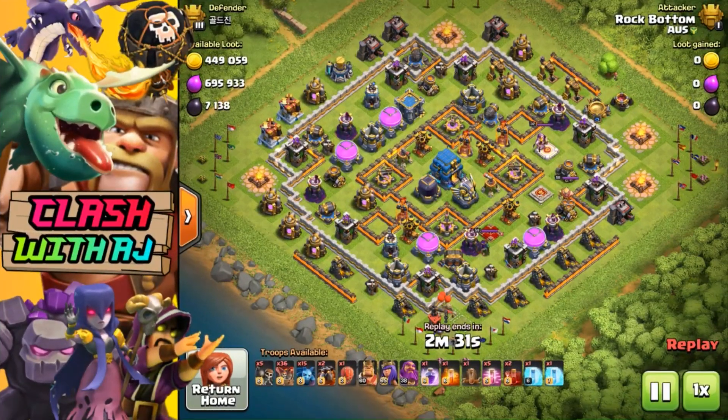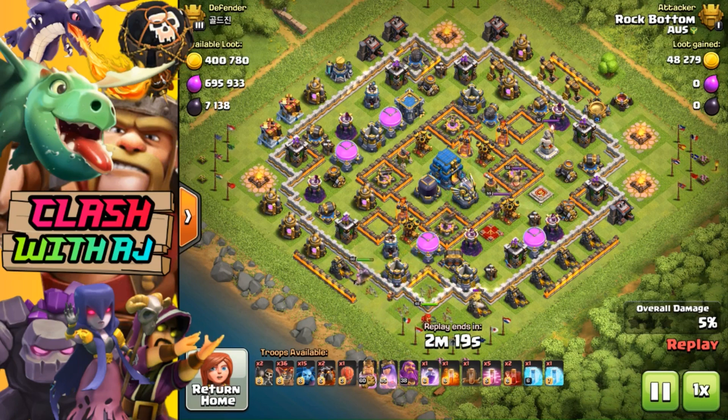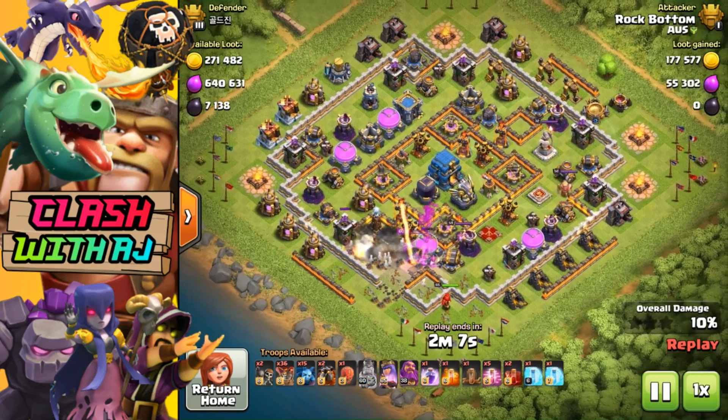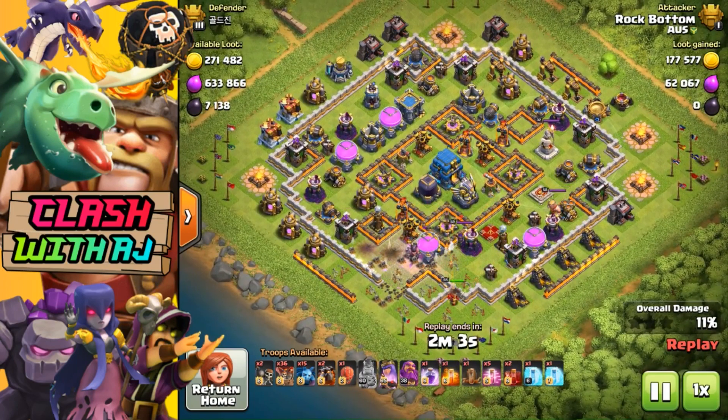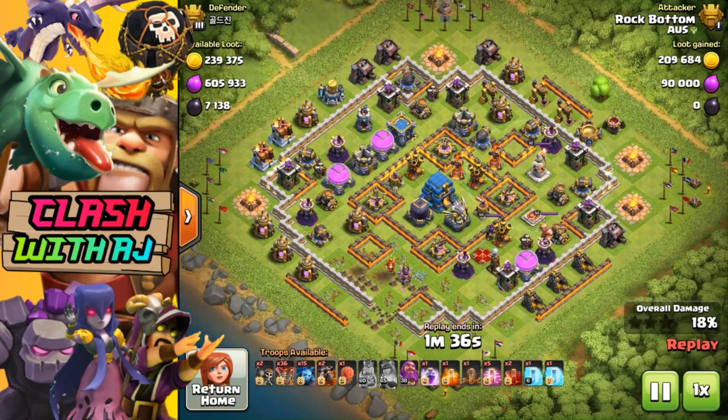I started down the bottom left with my King and Queen. The Archer Tower was distracted, I dropped my Wall Breakers to open up the pathway, and the Queen decided to turn around — lucky, otherwise it wouldn't have been a very good start. The Queen managed to get quite a bit of value: popped a Tesla, got the Inferno Tower, got an Archer Tower — didn't get the Expo or the Wizard Tower, but the Queen is still at full health.